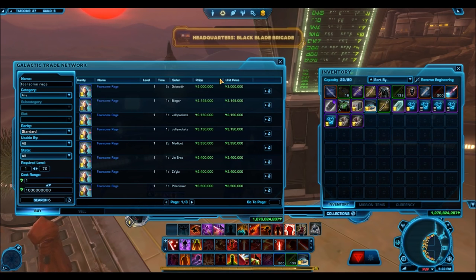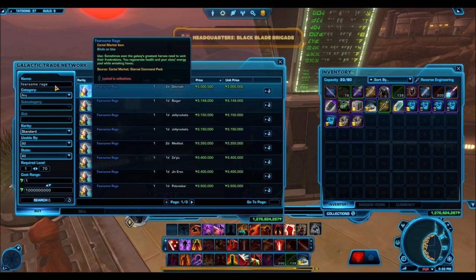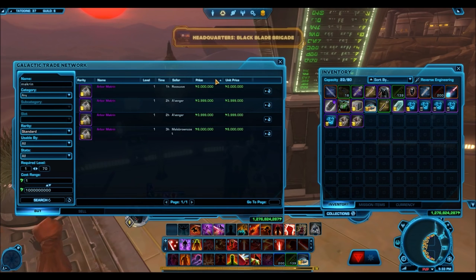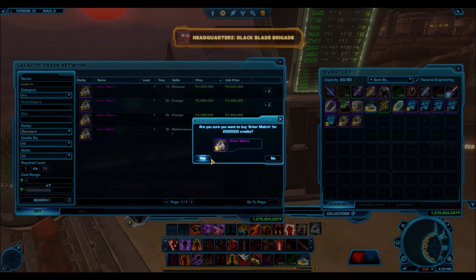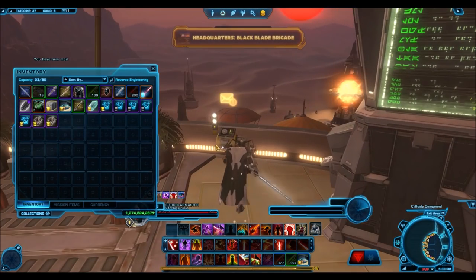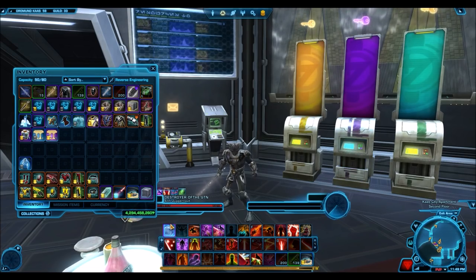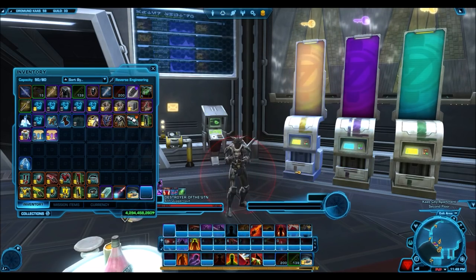Don't just focus on the new cartel pack, because you'll be buying low and selling high with only a few items and very little variety, which will reduce your profit. The ideal situation is to have many items that you are simultaneously buying low and selling high with, and you want a wide variety of armor sets, mounts, and rarities — bronze, silver, and gold. The more variety you have, the more chances you'll make a bigger profit, because banking all of your hopes on just a few items might mean utter disaster if those items don't end up selling for much.